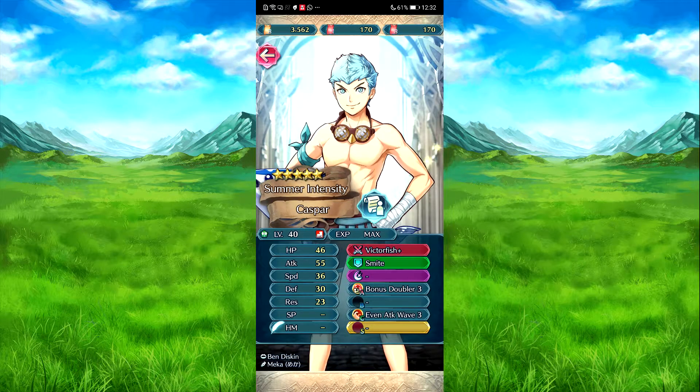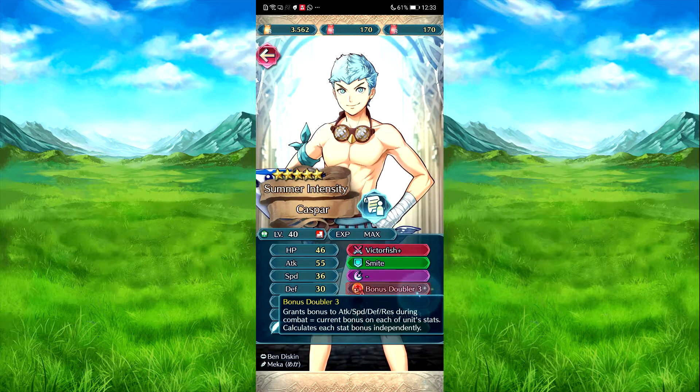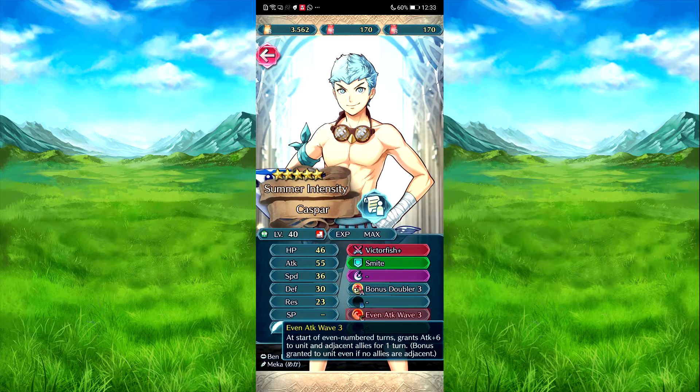Casper is a very interesting unit. Victory effect — start of combat, if foe sees the other side. He gets bonuses — he gets a boost in his defense, and effects penalty on foe's defense to those bonuses. Smite — push target two spaces away. Bonus doubler — grants a bonus to attack, speed, defense, res during combat equal to the current bonuses on each of those stats. Calculates each stat independently. So for example, if he has plus six to attack before combat as a bonus, and an ally needs his combat, he gets another plus six to attack. Even attack rate free — at the start of his turn, attack plus six to unit and close allies for one turn. He gets a division if there's no units near him.